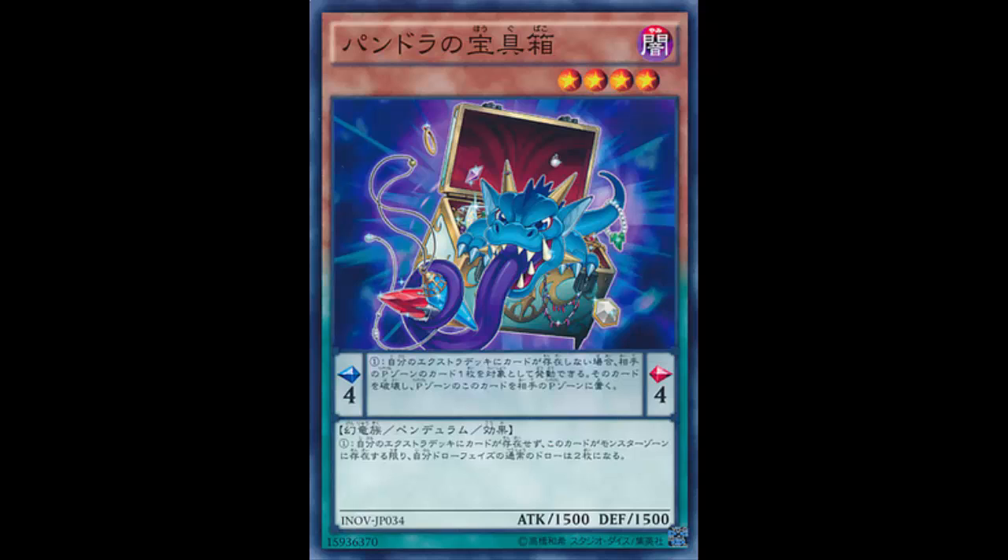A Pendulum Scale of 4 is kind of bad, because in Yu-Gi-Oh we love Level 4 monsters. If your Pendulum Scale is 4, how are you going to Pendulum Summon Level 4s? It has 1500 ATK and 1500 DEF. The Pendulum Effect reads: if you have no cards in your Extra Deck, you can target one card in your opponent's Pendulum Zone, destroy it, and if you do, place this card from your Pendulum Zone into your opponent's Pendulum Zone.